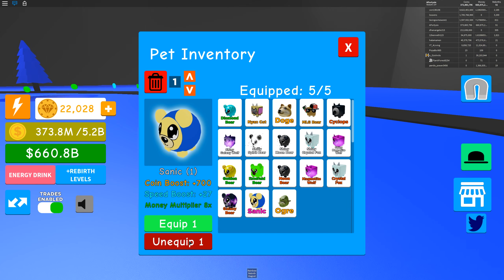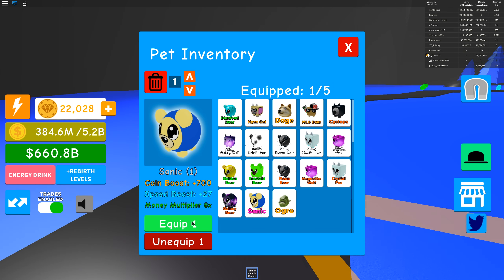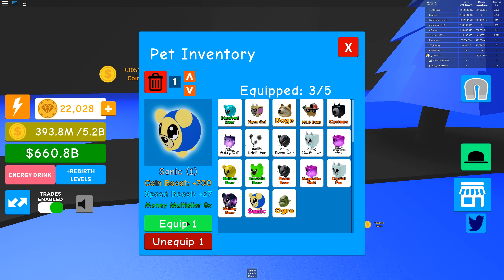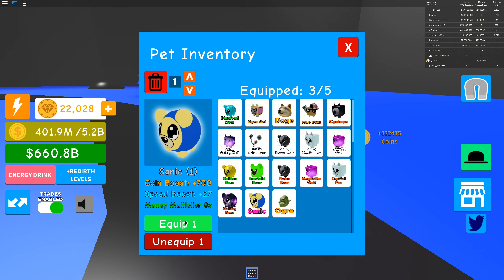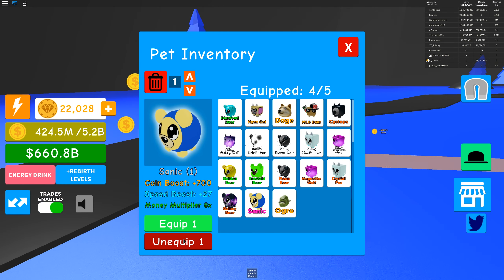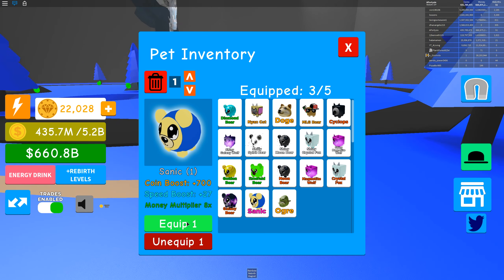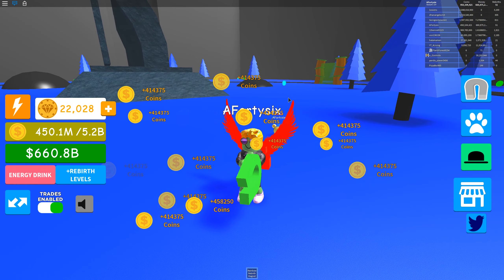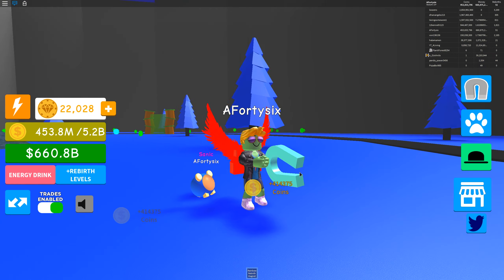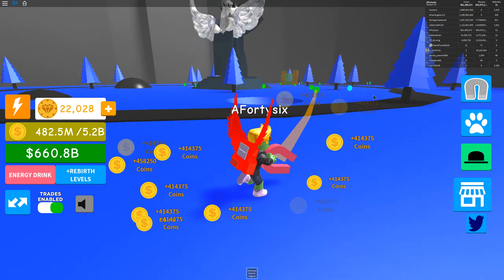I'm going to do that again so you guys can see the speed increases. I've got nothing equipped. You can feel the little speed boost increasing as I go around in circles. Unequip one, try to get two again - you can see I'm slowly getting up more speed. It is actually equipping them even though I don't actually own these pets. Five out of five - you saw the speed increases there. If I just stand still, I've got one single pet displayed here, but all my stuff's being multiplied. You can see I've got 41,000 coins there - that's a hell of a lot more multiplied than it's meant to be.